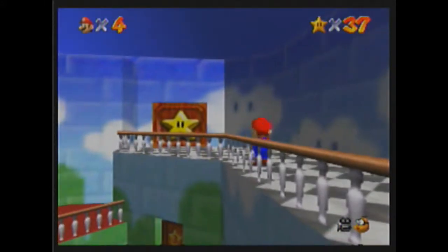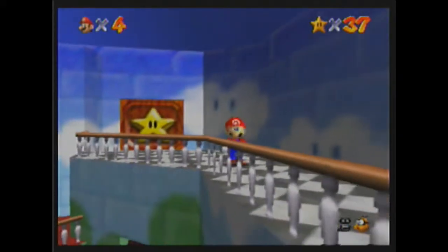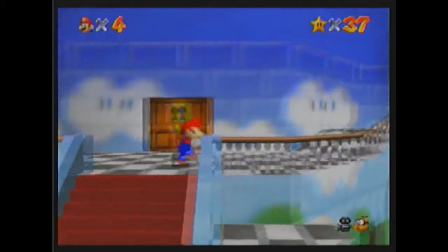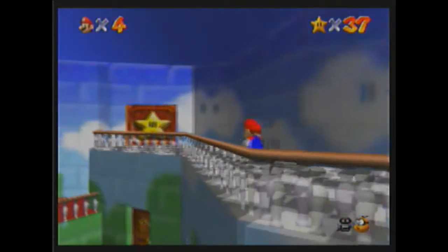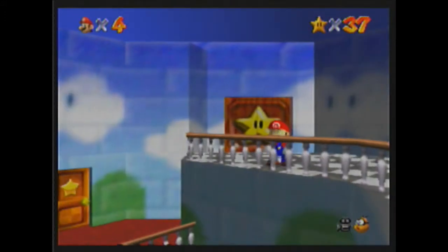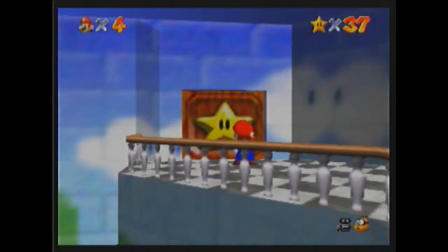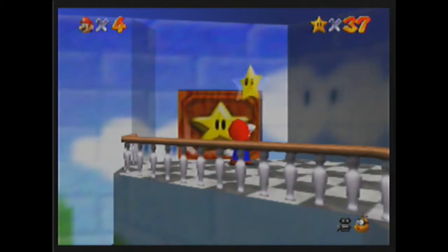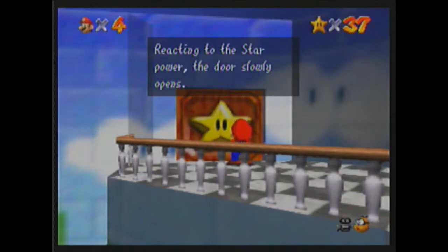Here we are now, back at the star door, which is the only thing we can do now that we have all the possible stars we can get at this point in time, I think. Alright, I'm gonna go with yes. So without further ado and without further stalling, let's open the star door. Reacting to the star power, the door slowly opens.